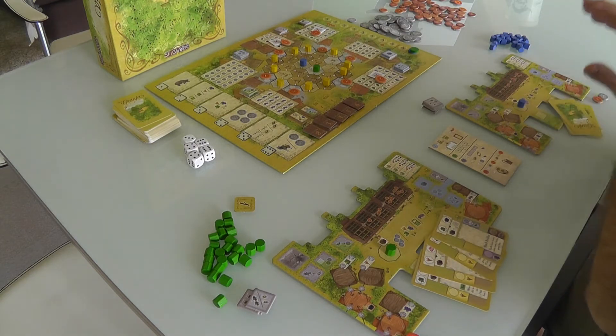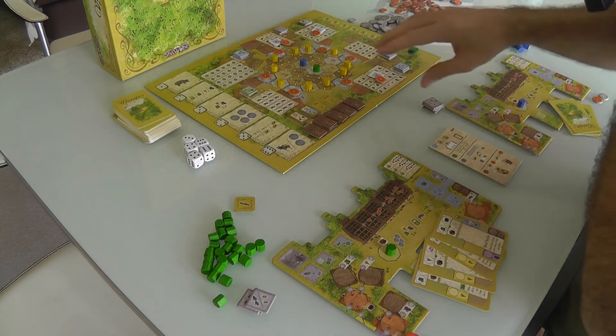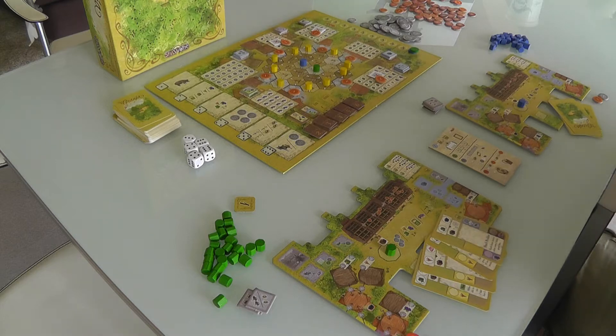Or we could take all the crops we create and bring them to the various craft buildings, where we can basically get the favor of local craftsmen who will help us out in various ways. That's the big picture — we're trying to raise crops so we can take them to town to score victory points or favors and abilities that will score us more victory points later on.